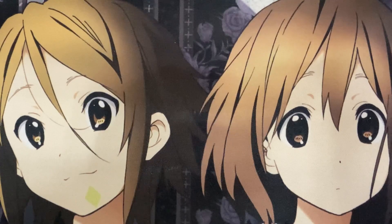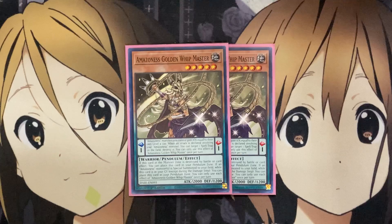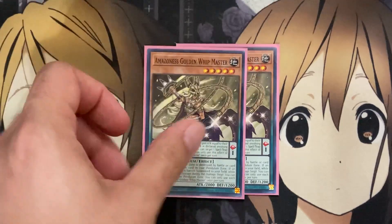For some of the lower numbers, I run two of the new Pendulum Amazonas Golden Witmaster. From the Pendulum Scale, Amazonas monsters you control gain attack equal to their own level times 100. When an attack is declared involving your Amazonas, you can target one spell or trap on the field and destroy it — giving you a destruction play from your Pendulum Scale. In the Monster Zone, if it's destroyed by battle or card effect, you can place this card in your Pendulum Zone. And if an Amazonas monster is special summoned to your field while this card is in the graveyard, except during the damage step, you can also place it in your Pendulum Zone — giving more recycle power. I'm only running two because you can easily summon it with Princess, have it get destroyed, and set it up in your Pendulum Scale.